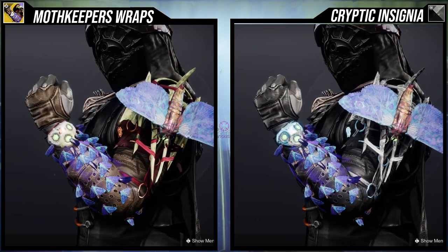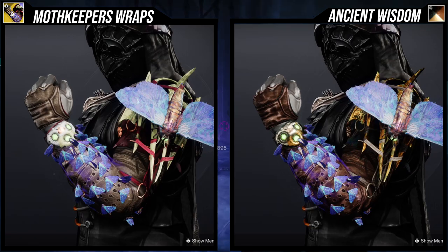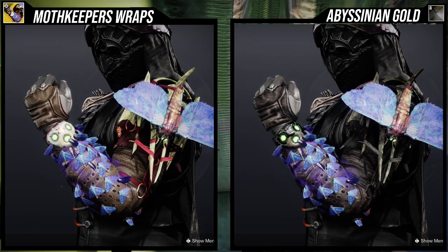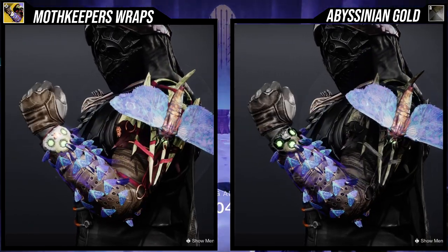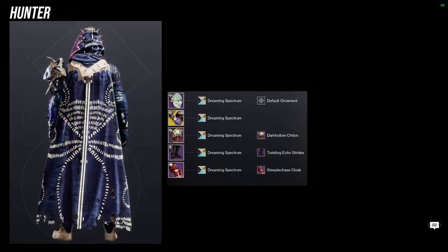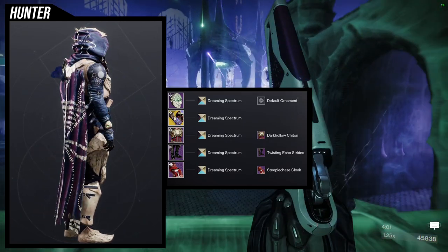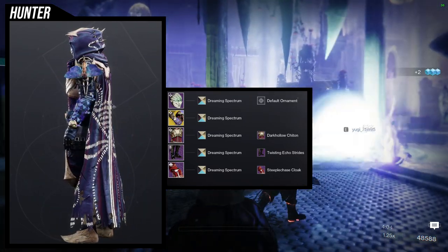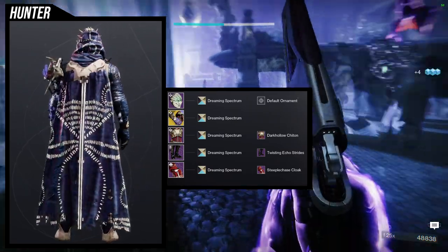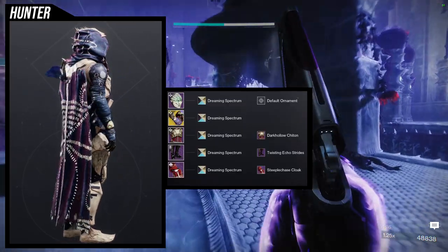With Echoed Anger I think it looks pretty cool, but other than that the moths don't change color at all, which is unfortunate. For the example set, we're going to be using Dreaming Spectrum shader — I really wanted to emphasize the bone color because the bone on the right side of the actual moth is prominent, so I leaned into that. For the helmet we're using the new Veil Tights helmet for this season, which I think looks amazing.